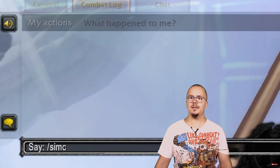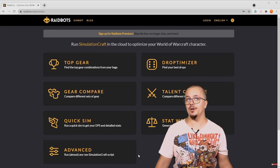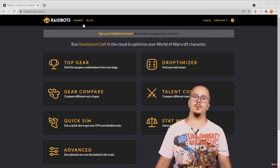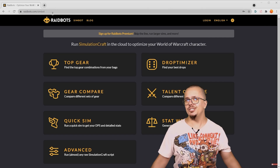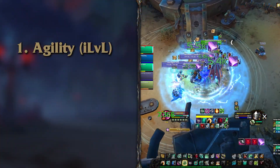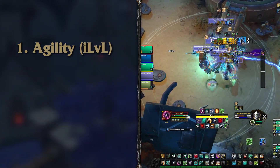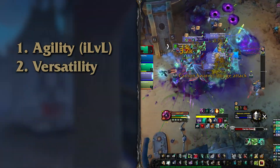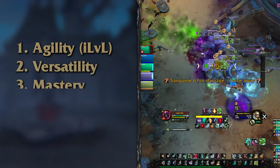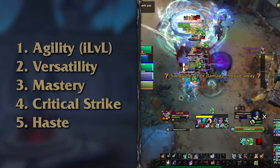The best way to find out what stats you need will be to sim — there is no way around it, sorry. If you want a better understanding of how to sim, check out our simming video. As a rough representation if you cannot be bothered with simming: you will still want all the agility you can get, so equip that higher item level item. Next, you will want versatility to punch harder, followed very closely by mastery and critical strike, with haste actually being all the way at the bottom of the list.